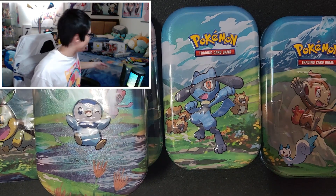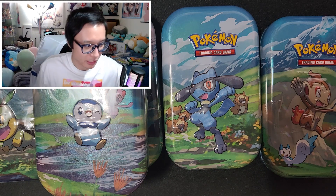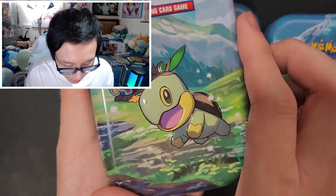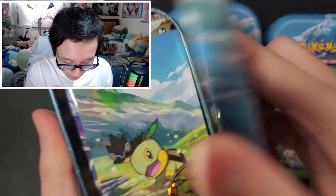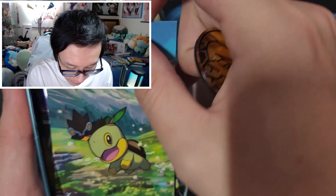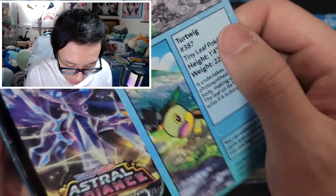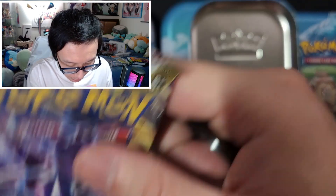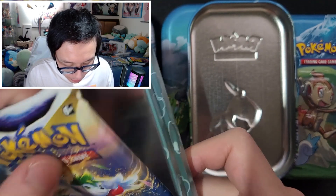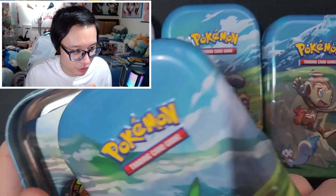I'm going to put these promo cards to the side and open these guys real quickly. You can see the tins have a nice Wailord coin and a description of the Pokemon. Obviously they have packs in here. Some people believe getting packs from tins isn't that good because they have odds of gaining damage while being in the tins.